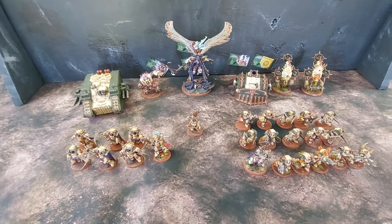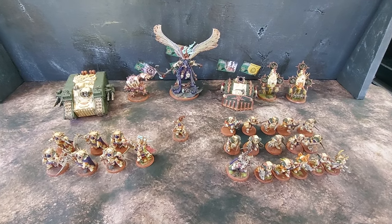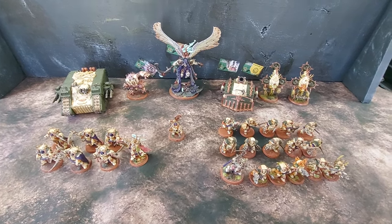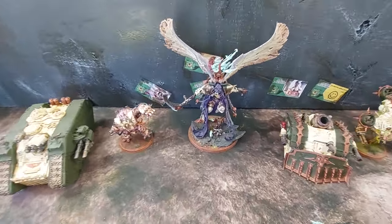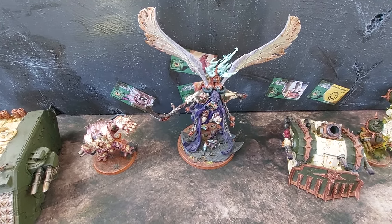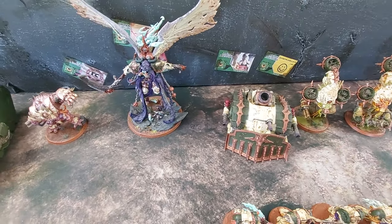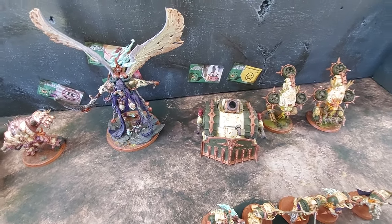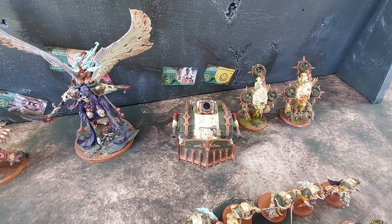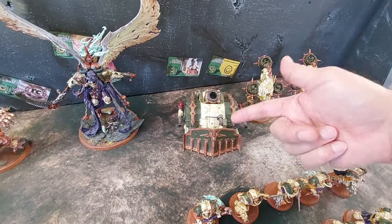Now let's get into the list. We're going with a more elite army as far as my Death Guard goes — I'm not playing super wide with a lot of plague marines and drones. We do have Mortarion; he's going to be the warlord. For 325 points it's hard to keep him out. We're bringing one Plague Burst Crawler for the threat of indirect shooting into the back line. It has entropy cannons, a plague mortar, and a heavy stubber.